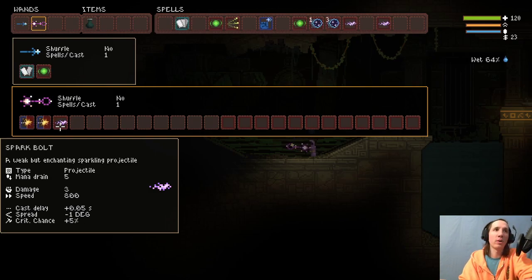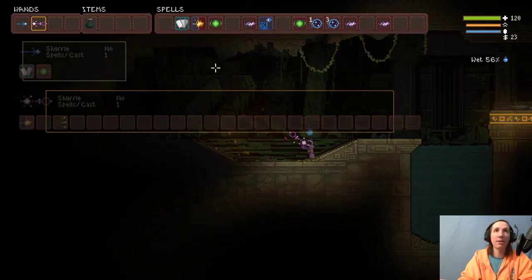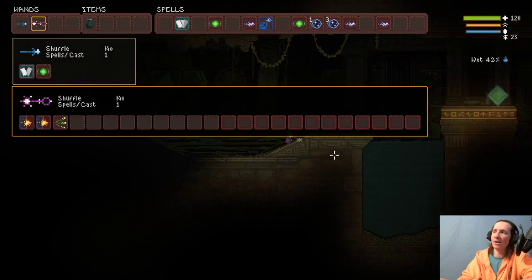At that point, just memorize which ones need which to cross that threshold so you can do 330 damage. Spark Bolt needs two. Bouncing Burst needs one. In the case of something like a Triplicate Bolt, it needs two — because if you have one you'll hit for 30 damage, but if you have two you will hit for around 990. So there you go.